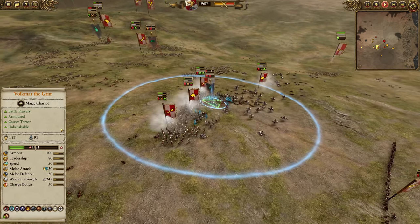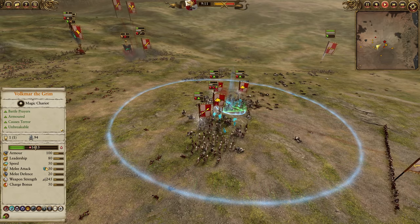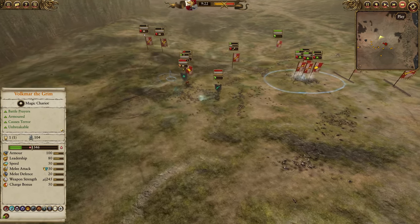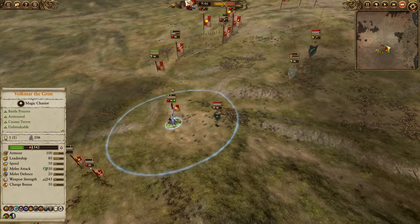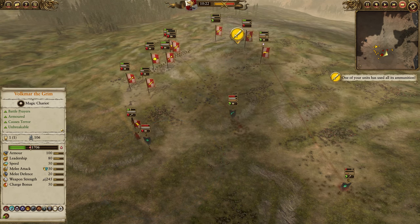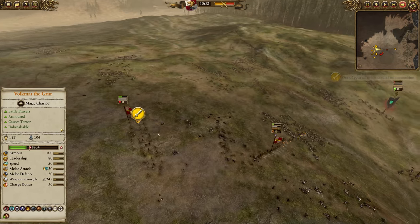Another Flaming Sword here as the melee units come in and collapse the Sirens. Beautiful charge from those Empire Knights — they've done a great job. Volkmar is finishing off some bombers in the background, and then it comes down to just Noctilus, which we all know will take some time.